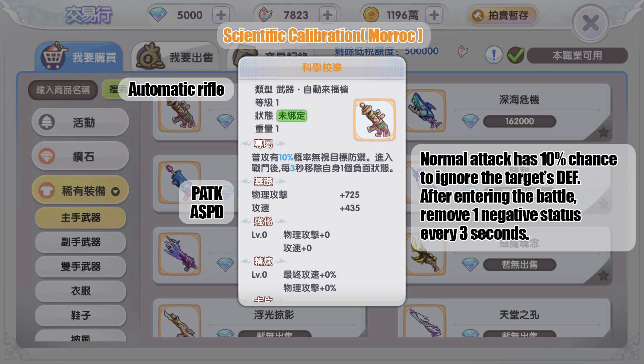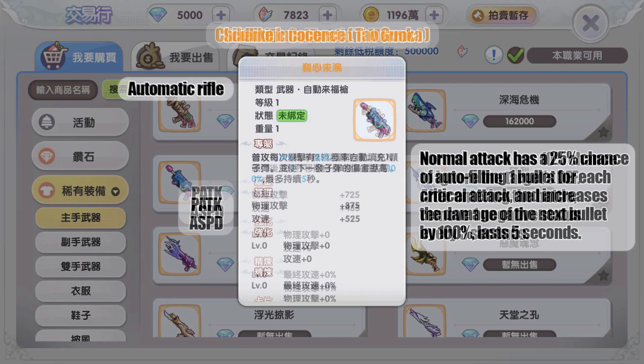The gold weapon dropped by MVP Moroc gives basic attacks a 10 percent chance to ignore the target's defense and removes one negative status every three seconds. Removing a status effect every three seconds is quite a good effect for PVP.